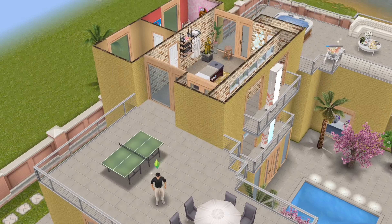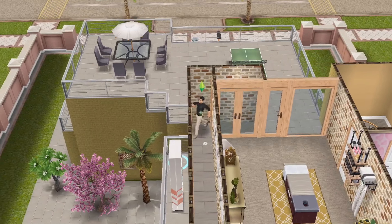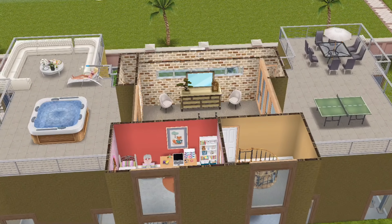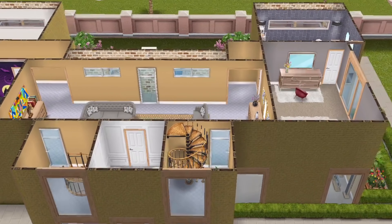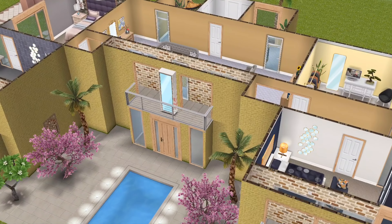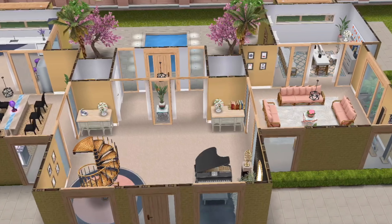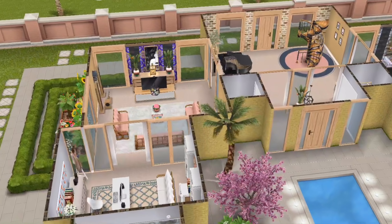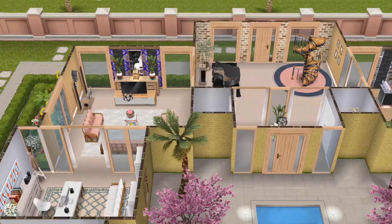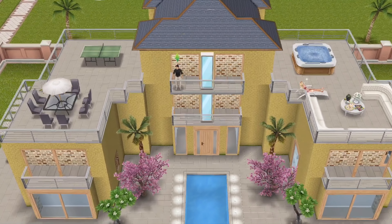We have the spa tub up here, and you could do anything you want with this space — I've seen a number of you rebuild homes I've created and change them to what you'd like to see. On the side there's a restroom, because whoever is up here getting massage therapy will need one. Outside is a platform where his wife is, and straight across there's another platform — a balcony where you can play table tennis or use a snooker table, with an area to sit and eat outside enjoying the fresh air. There is a way out to this balcony, so you walk around the corner from the spa area and there you go.